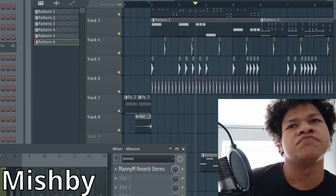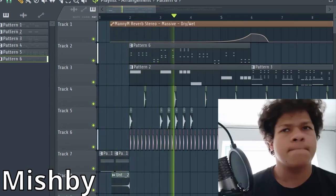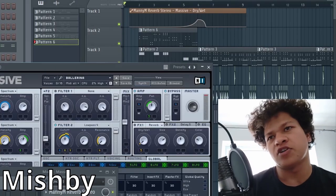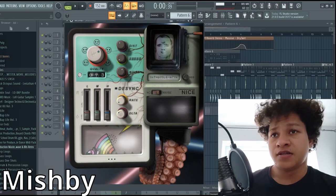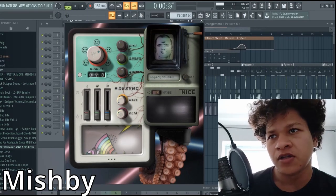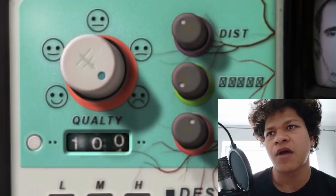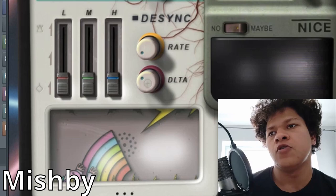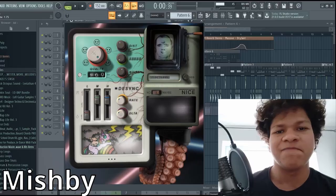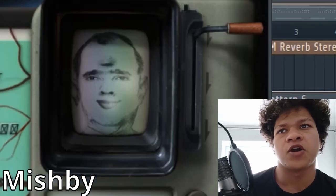Let's try this on a pretty simple trap beat. I just used a preset for Massive. This is a pretty interesting interface — I don't know what to say about this. You've got a quality dial that goes from happy face to sad face, and somehow sad face is 100% quality. You have low, mid, and high. And of course, there's a unicorn.